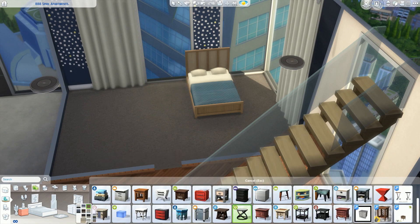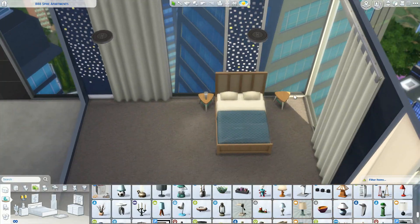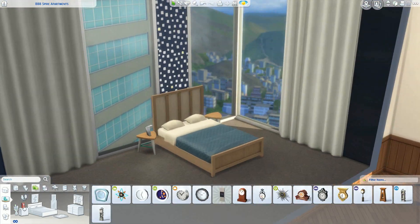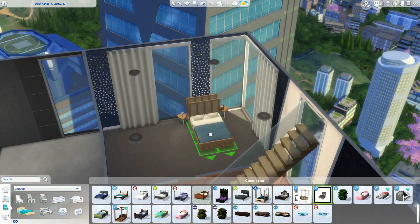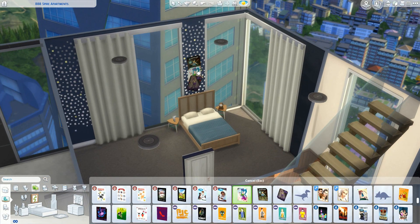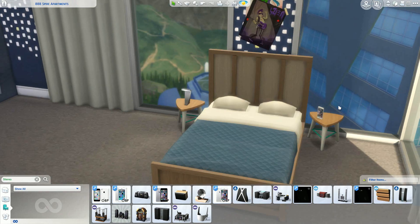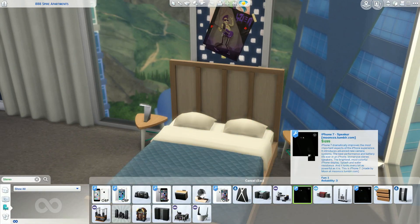We only have two other bedrooms in this build, which is the master bedroom - which I am in love with, honestly. I want that bedroom. It's quite plain but I absolutely love how it turned out. And then we have a guest bedroom, which is again kind of a neutral theme - like the whole house.